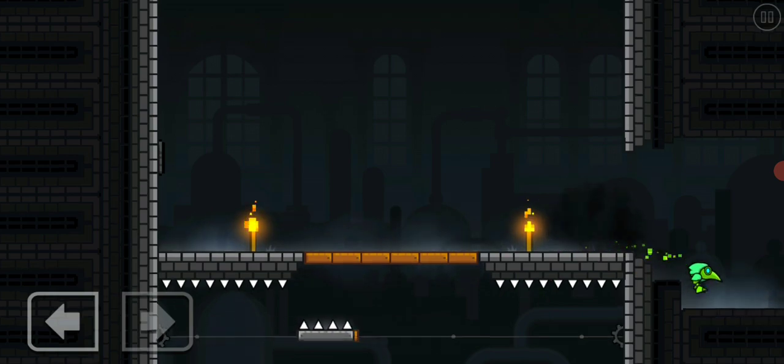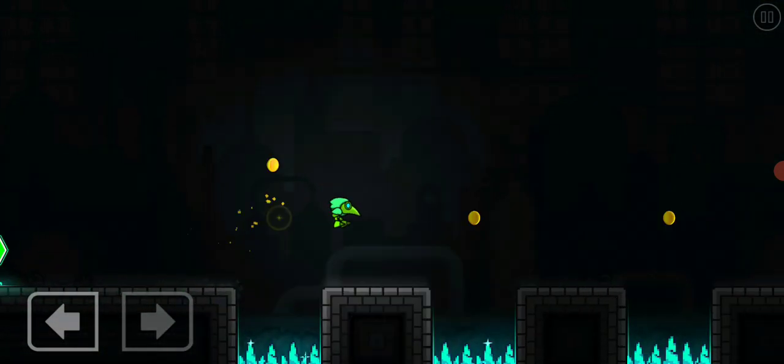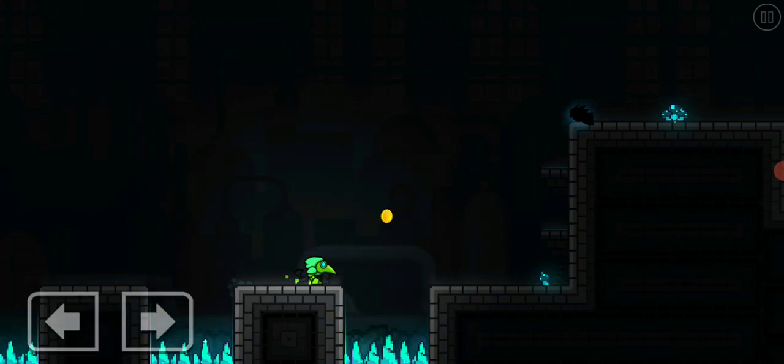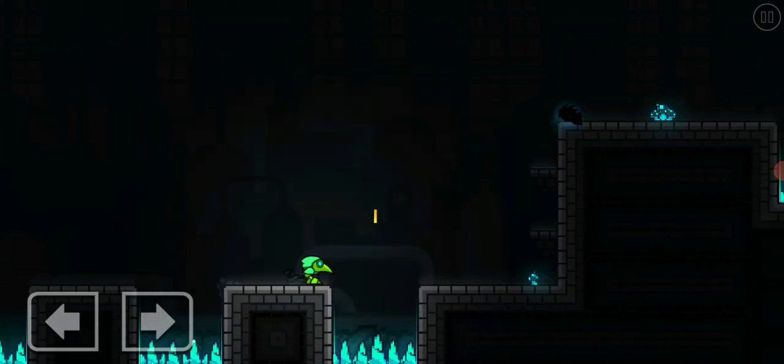I don't know why he can die, but don't worry. This is the first secret coin. You may actually see it here — it's pretty hard to see, but I have this coin above the spike. That is the way.